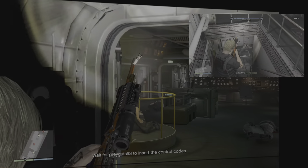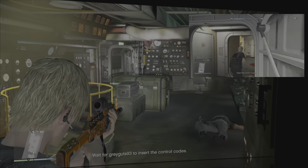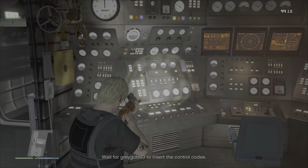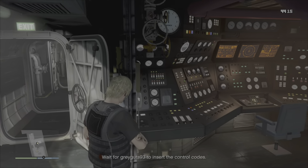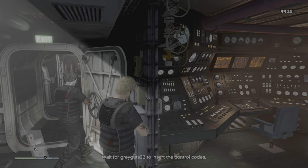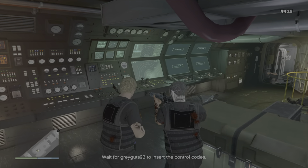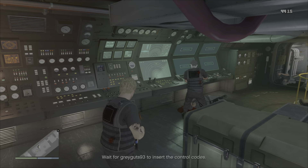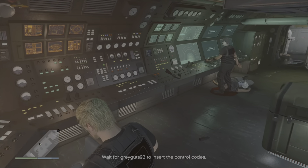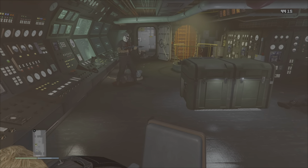Meanwhile downstairs, Grey Guts should be collecting the control codes. They were inside the sleeping quarters. Once he has collected them, he will make his way upstairs to the helm area. Using those control codes on one of the control panels, he manages to take out a guard that was just behind him. He then goes over to the control panel to insert the control codes, which opens up the submarine to be controlled by me, and I take the helm and drive it to the beach.